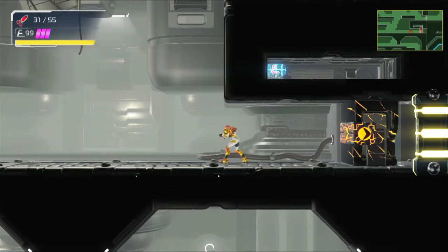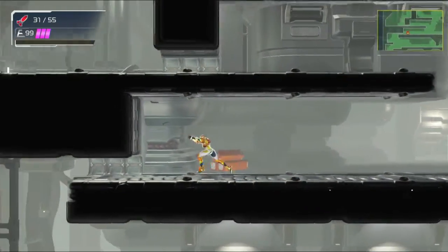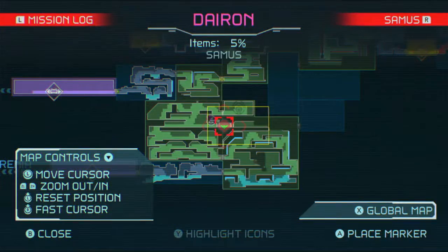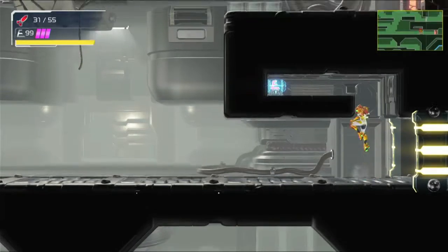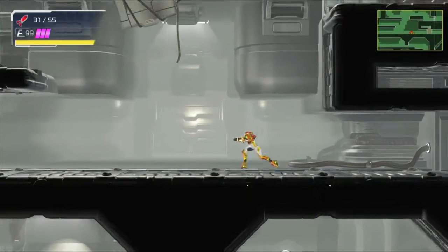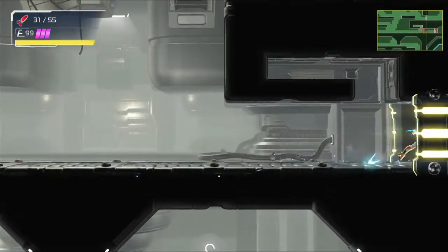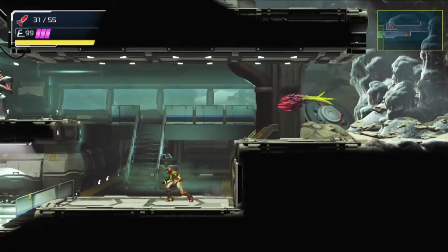Hey everybody, it's Bluto and welcome back to Metroid Dread. Now that we have the speed booster — that's what it's called, I remember now — we can dash quite fast as we're running. We can also collect this energy part here; we need one more. This allows us to run through those blocks with the orange blocks with the arrow on them, which is quite useful because there are quite a few places to do that all around the place.